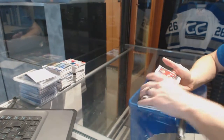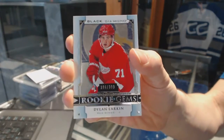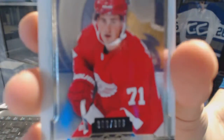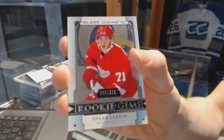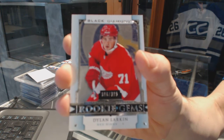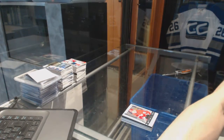And we've got a rookie gems number 2199 Dylan Larkin. So there we go.